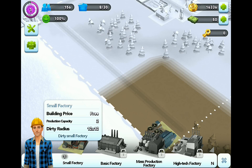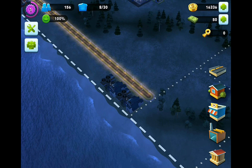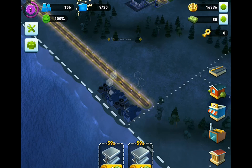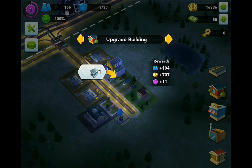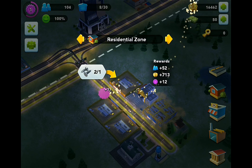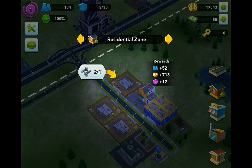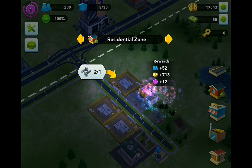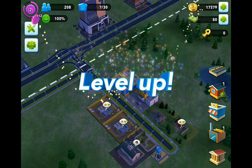It looks like we've got another factory. We've got two of them now - let's keep on making metal. We're bound to need tons of this to upgrade stuff at the start. Let's go back to our residential zones and houses. Awesome, so we've got four we can upgrade. We've got metal for that one. The rewards on the right hand side tell you how much you're going to get when you upgrade. That must be experience there - the purple thing at the bottom. Simoleon 713, and 52 Sims will move in if I upgrade this one - so we've got 208. If we upgrade we should get about 260. Drag and drop - and level up!